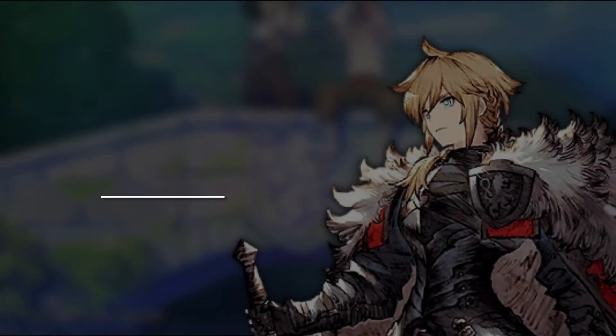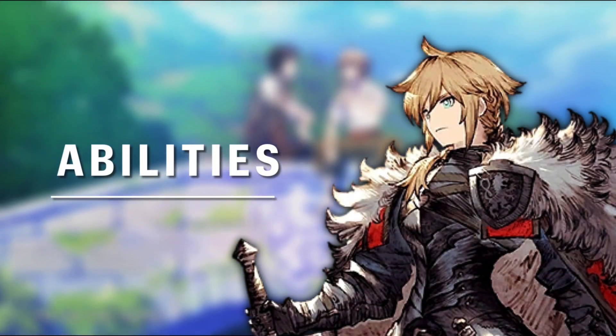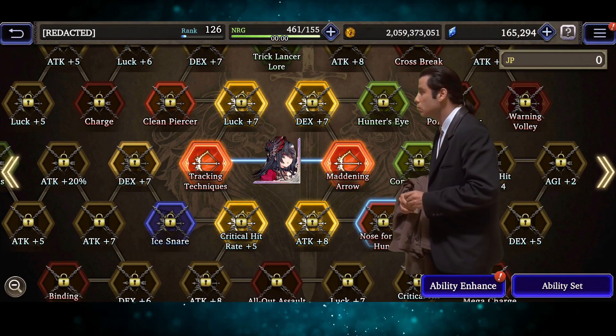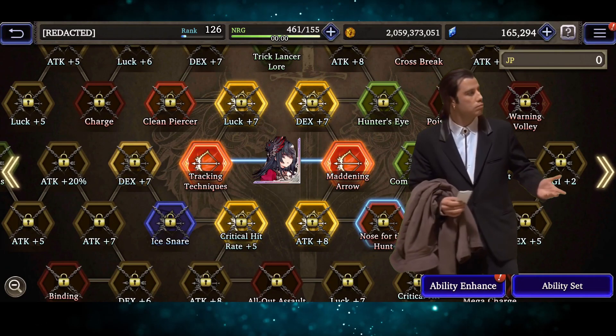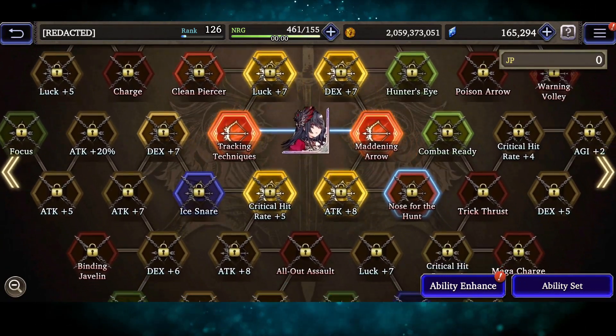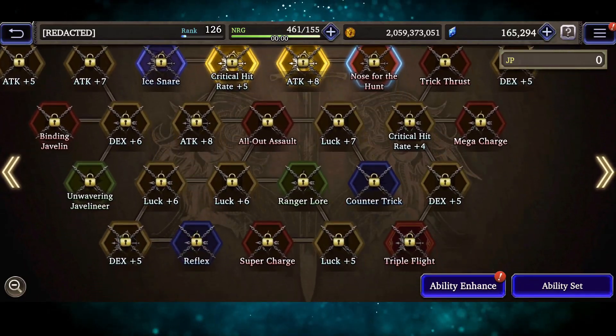You must have noticed this option on your character's screen. Children, let's talk about Abilities. Just like everything else in this game, things might seem complex, but it's all quite simple. Each node that you see represents either a stat increase or an ability that you can unlock.